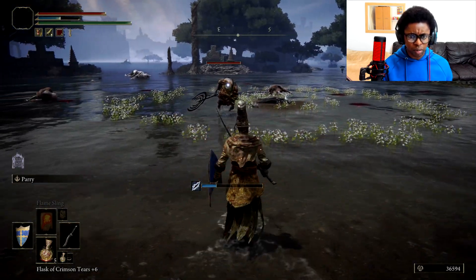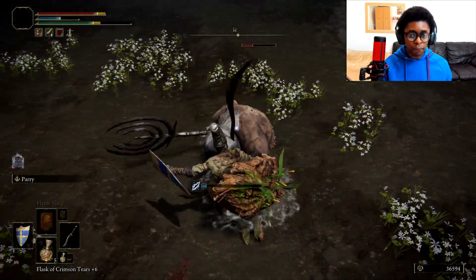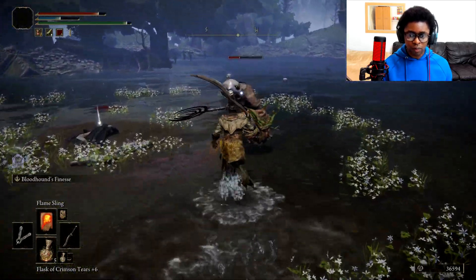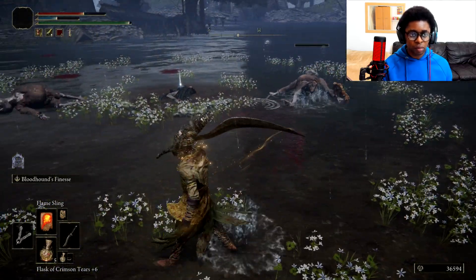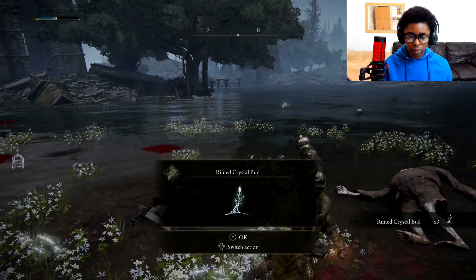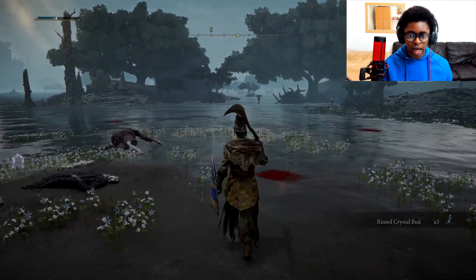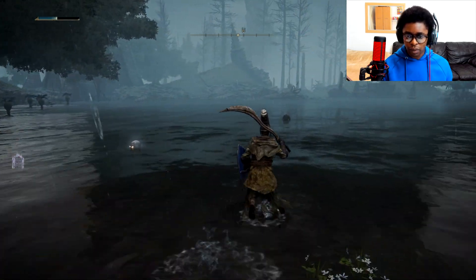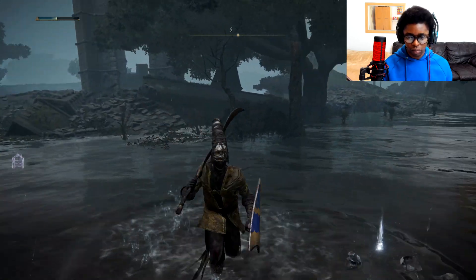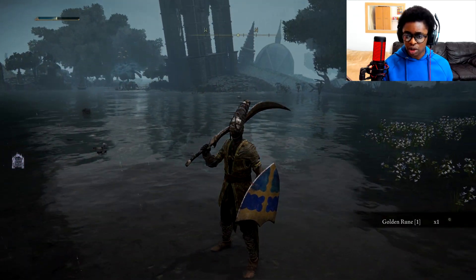I didn't predict that — how unpredictable! Trying to parry instead. I put my magic in my left hand so I can use my ash of war. Let's explore this location just a little bit more, see what we've got.